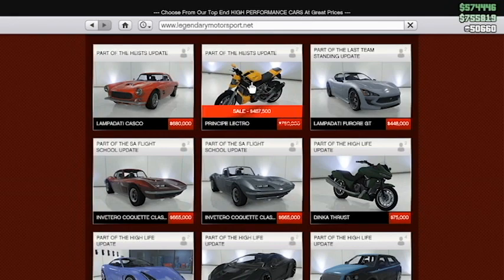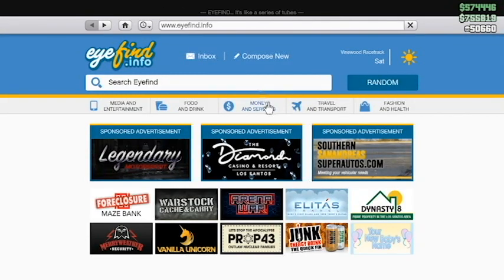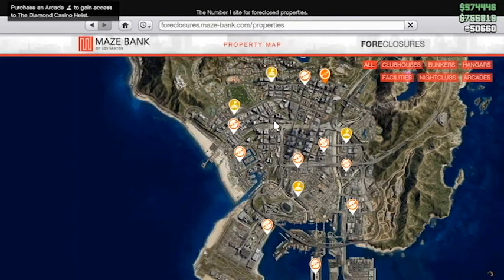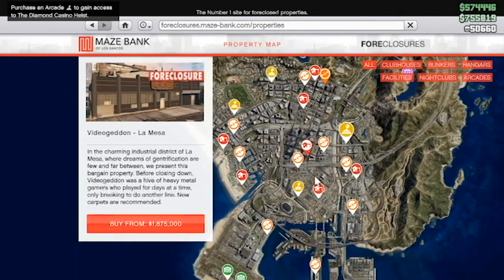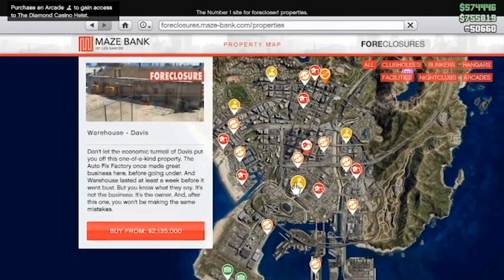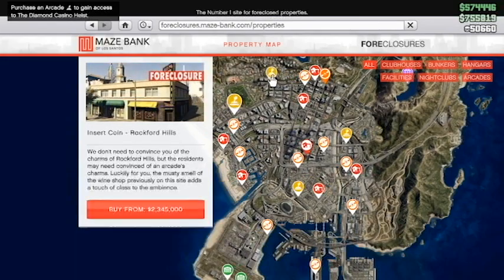Now we have a new time trial, which is called Coast to Coast, which you have to beat in 2 minutes 29 seconds. And then you have another new one, the R.C. Benito Time Trial, which is the Vespucci Canals Part-Time. You have to beat that in 1 minute and 53 seconds.